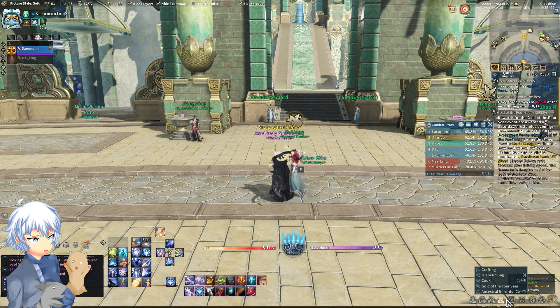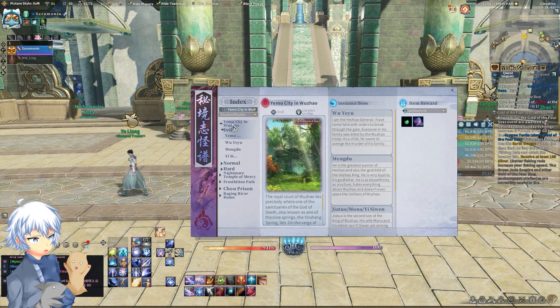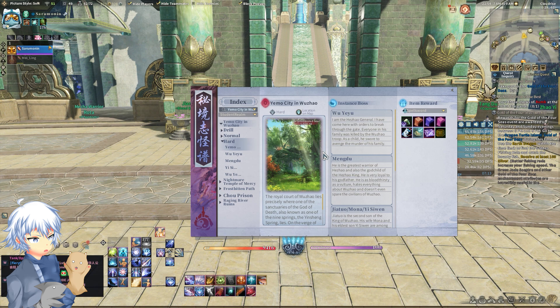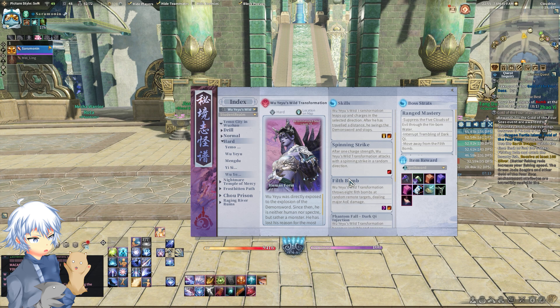Number 7: Dungeon Codex. If there's one thing that works really well with the Captain's Assistant, it's the Dungeon Codex. By going here, you can learn about the dungeon you're visiting — the bosses, their abilities, what they do — and it'll be a quick reference for when they use specific skills, which you can save over to your Captain's Assistant. It's also a nice way to prepare yourself for a battle.